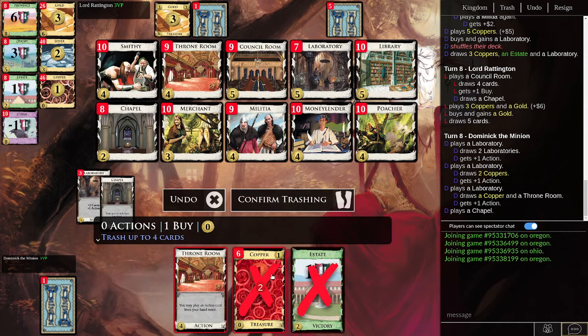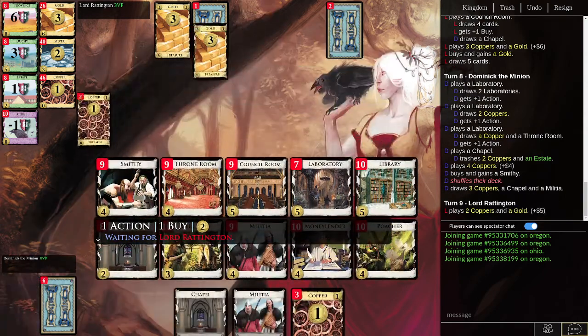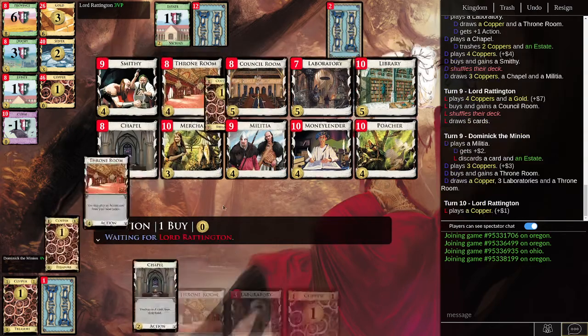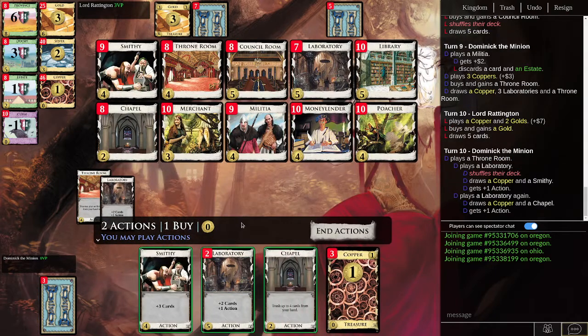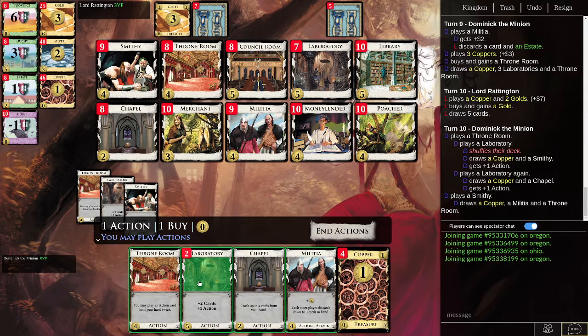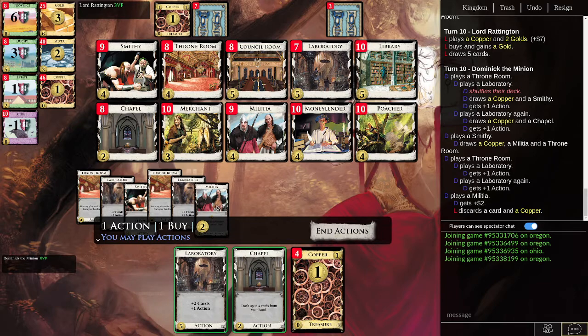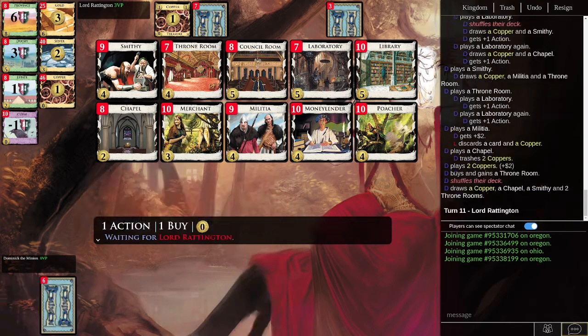Now we really should start chapeling. We're going to do two coppers and an estate. Just to get a little more draw, we're going to get a Smithy in there, though we don't have a lot of good villaging abilities at the moment. To up that, we're going to get another Throne Room. And here we go — we have our first actual village comprised of a Throne Room and a Laboratory.